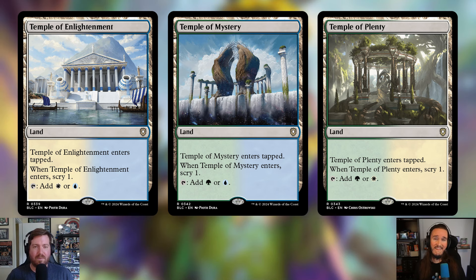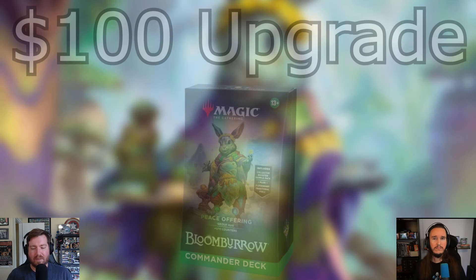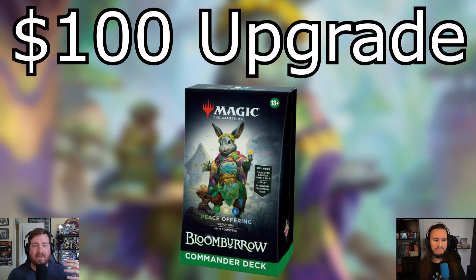That's all the additions and cuts for this $100 group hug upgrade. At the time of recording the total is $100 and 84 cents — basically right on budget. Dawn's Truce was priced at pre-order when we recorded, so this will likely come in under $100 by the time the set is released.